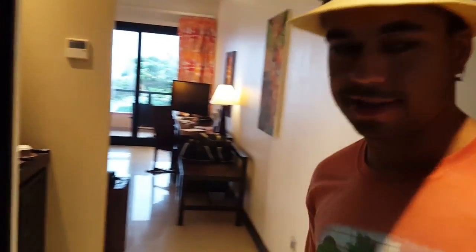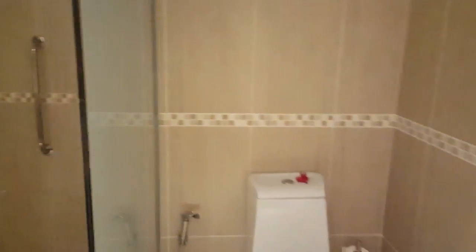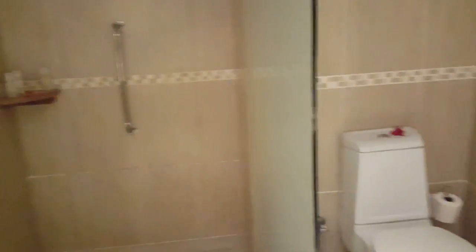Hi Dom. Firstly we have a wardrobe. This is the bathroom, and the toilet. Oh that's really interesting — behind you is a mirror. It's a very small, tiny room. And here's the tea and coffee. This is apparently a king bed size.